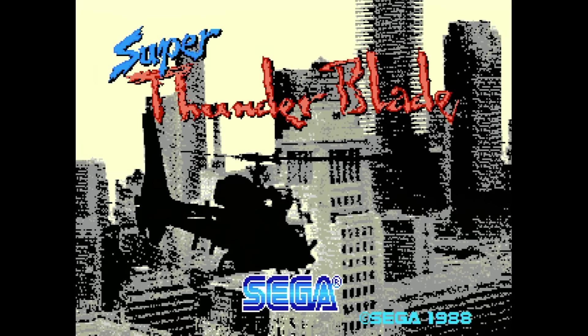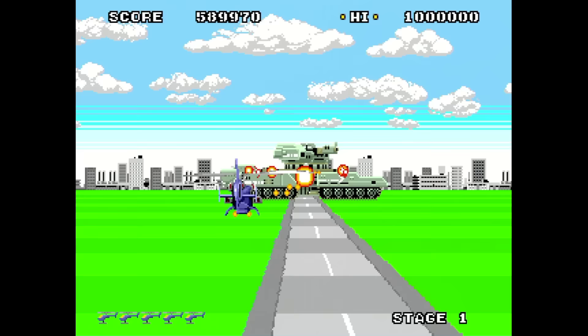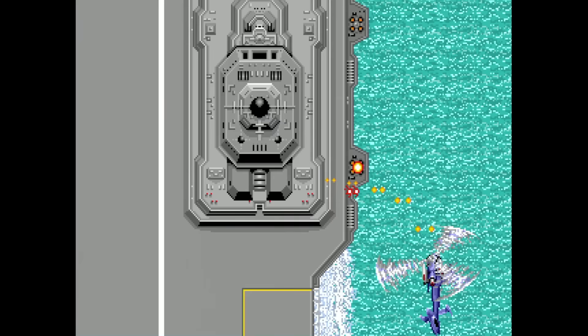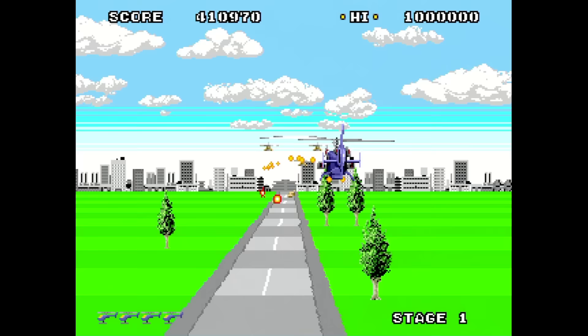Super Thunder Blade is next, and I absolutely expected this one to be a disappointment. And it is. While it's based on the arcade game, it's actually its own game. This one gives you a brake button to slow down and stop during flight, as well as mid-bosses. Gone are the opening overhead levels, but you still fight bosses in the overhead style. Your helicopter is slow to respawn, but you do get used to it after a while. In fact, this can even be somewhat enjoyable to play. But I could just never get over these awful graphics, even for the time.